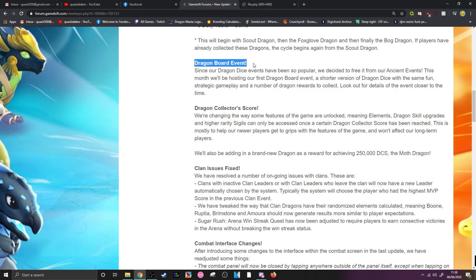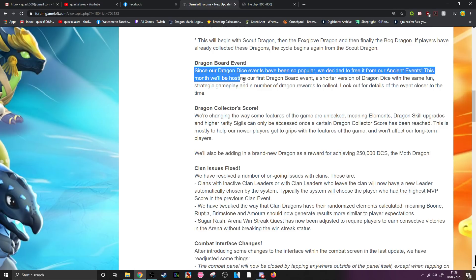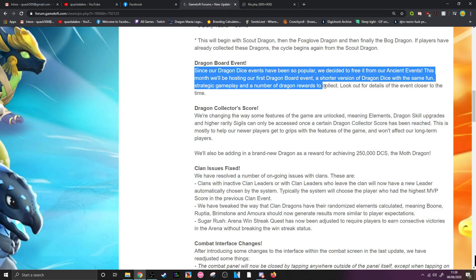Then we have the Dragon Board Event — essentially Dragon Dice but without the ancient aspect. Since the Dragon Dice event has been so popular, they've freed it from ancient events. This month they'll host the first Dragon Board event, a shorter version with the same strategic gameplay and dragon rewards. Personally, I cannot see why people would want to play this if it doesn't give reasonable rewards like an ancient dragon, and if it's still based on six-hour resets I won't be taking part.